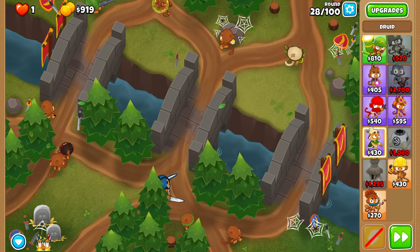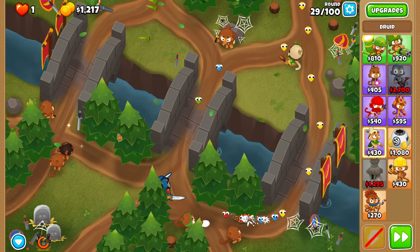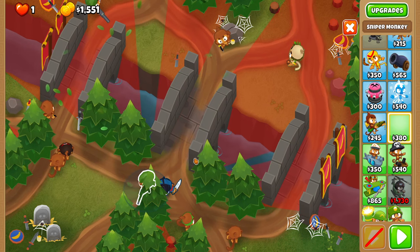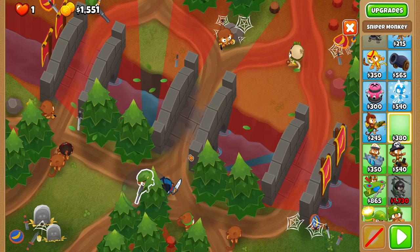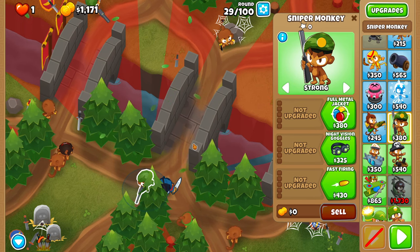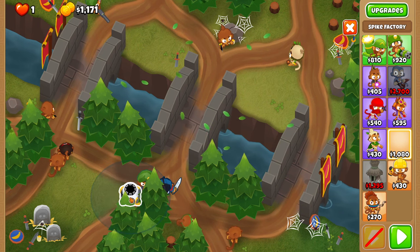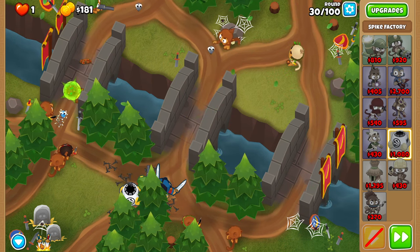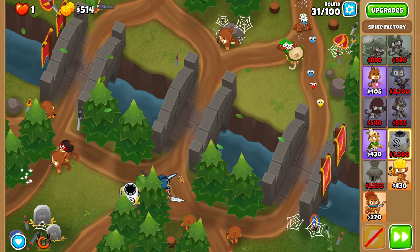For 28, I'd recommend you use a leaping sword right as the round starts — weird stuff happens on this round. Just use a leaping sword right as the round starts and you should be safe. Do the same thing for 30. For round 30, place a sniper right over here as high as possible so that he can see both entrances. We're also going to place a spike factory right over here as bottom right as possible. It's needed for the next few rounds. If you use your leaping sword on 28 properly, try and aim it so it goes left side.